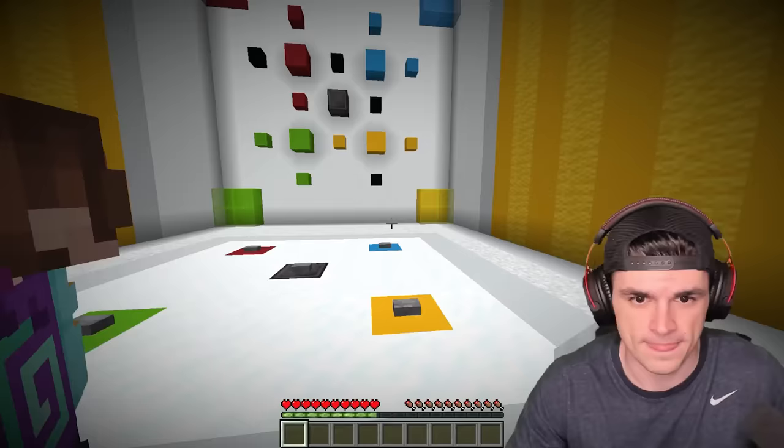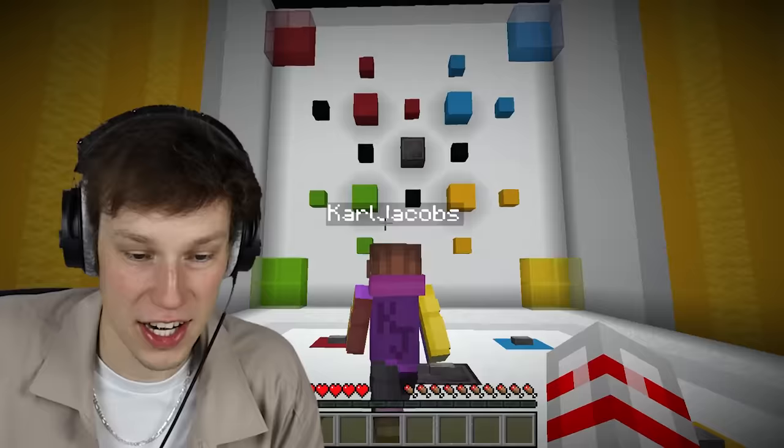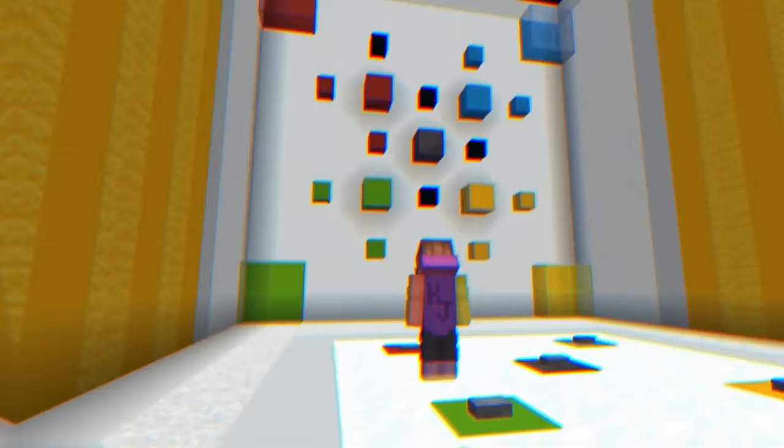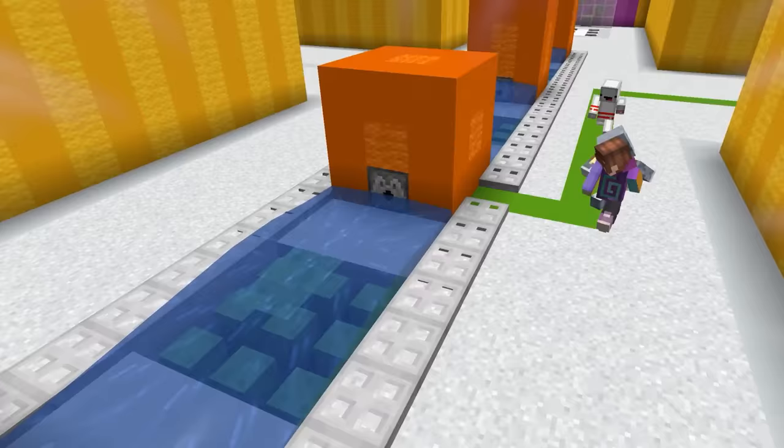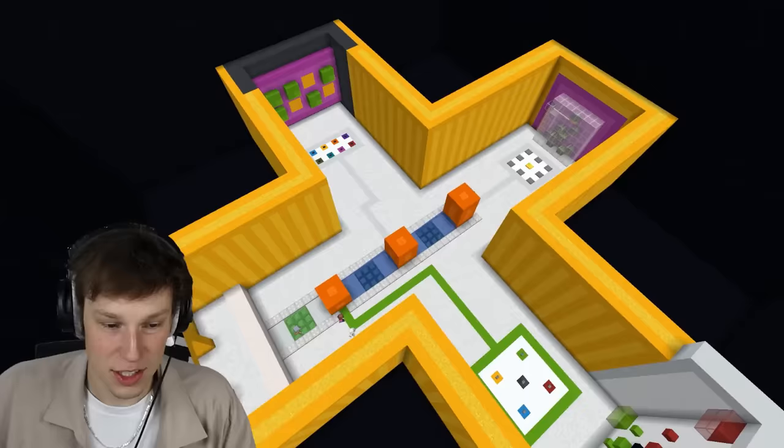Now we have to do a couple swaps. Whoa, it's all coming together. Last one. Yes! We did it! Look, it's powering it up! It gets rid of the water! One out of three puzzles done. Let's go to this one now.